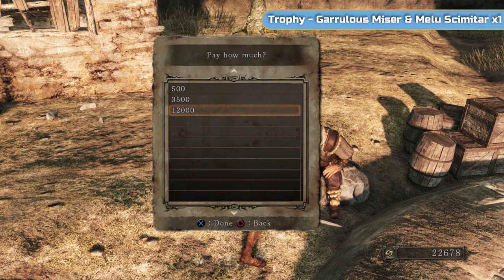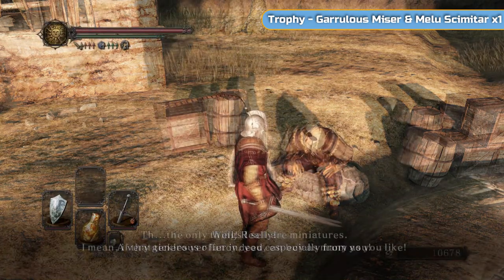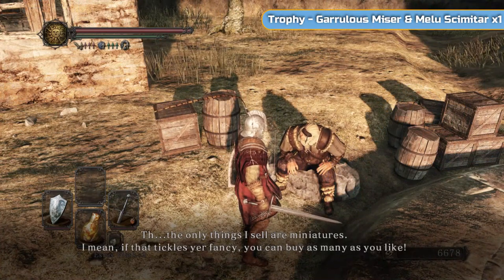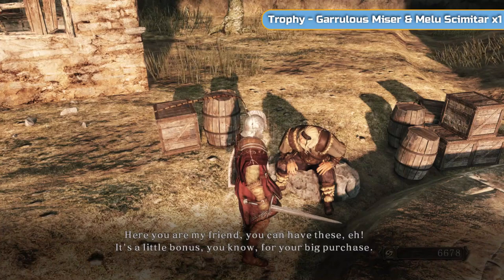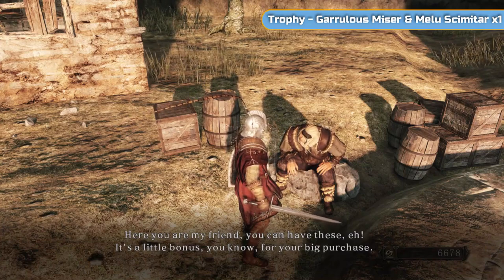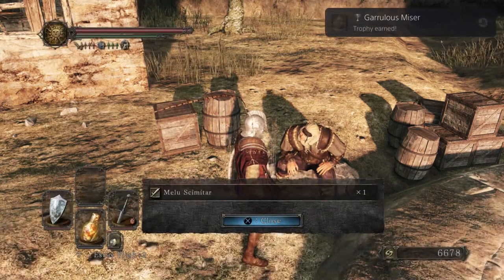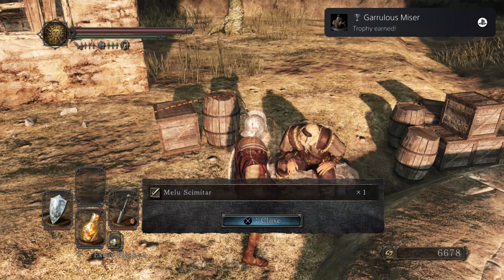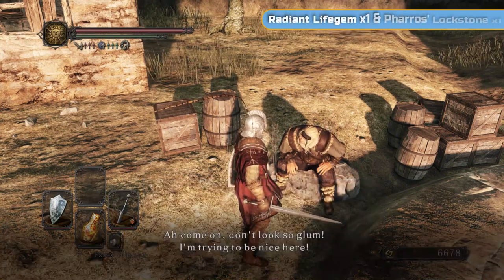Here you can see you get three options once you've spoken to him. Purchase the 12,000 one, then speak to him again and also purchase the 500. I purchased all of them, but you need the 500 and the 12,000. Then after you've purchased all of them, use the talk option and you'll get the Garrulous Visor and the Meilu Scimitar, which is a sword.